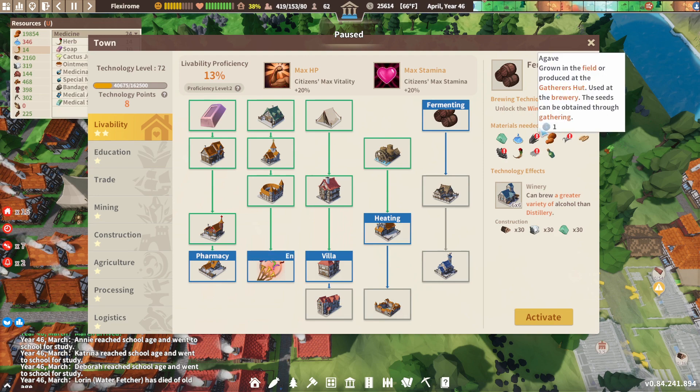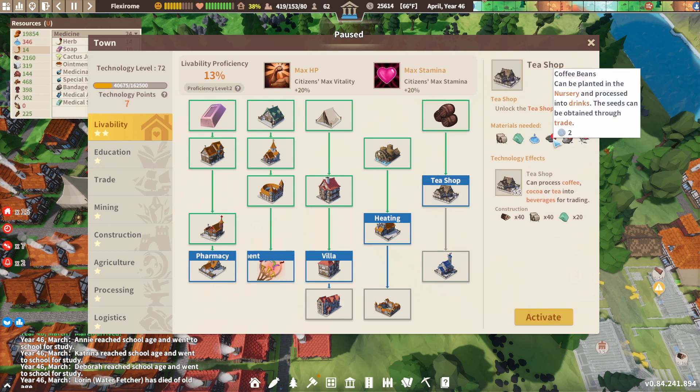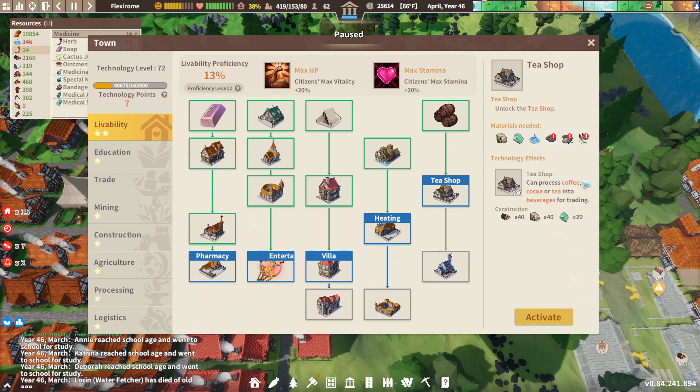Agave, tater, wheat, oats, grape, malt, glass bottle — so we're going to activate that. Coffee beans, cocoa beans, and tea. The process is kind of for trading — I'm not sure like...